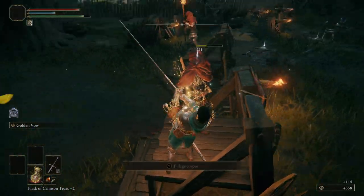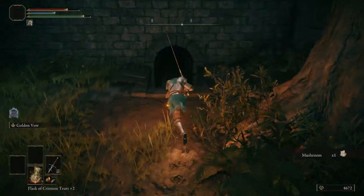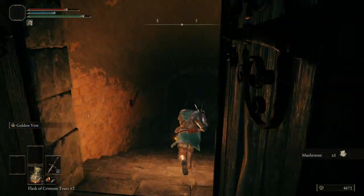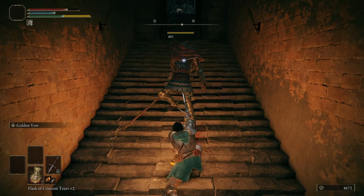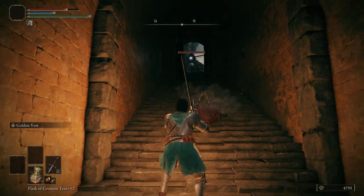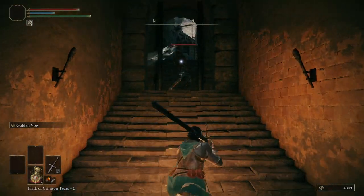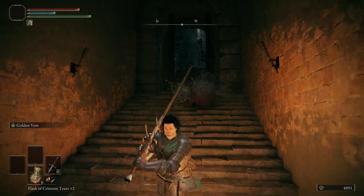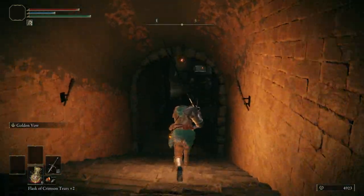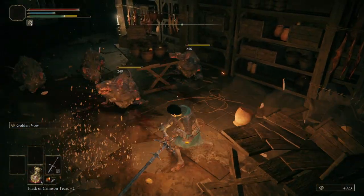There's a bunch of enemies here. This is not where I wanted to go. What am I doing here? I want to go here. We're all going to come down here now. Yeah, we want to cross over to the starter zone. Do we one-shot these rats? Probably not.